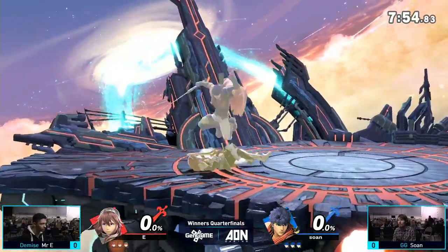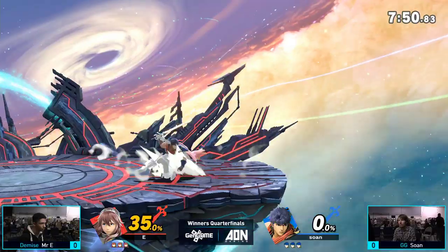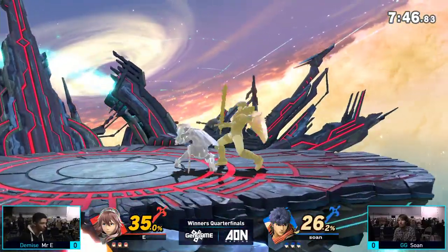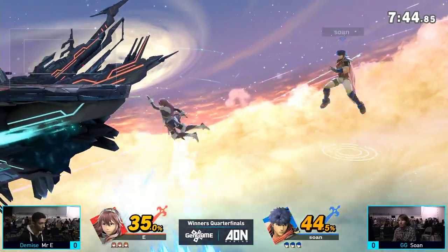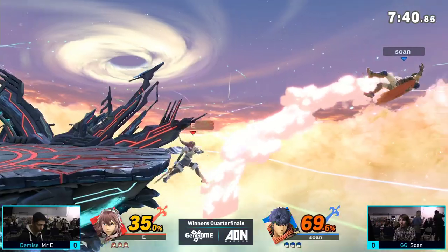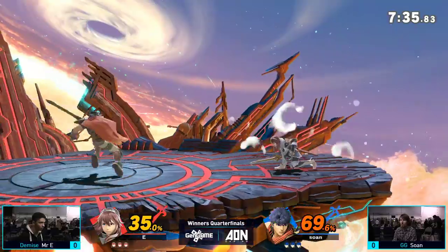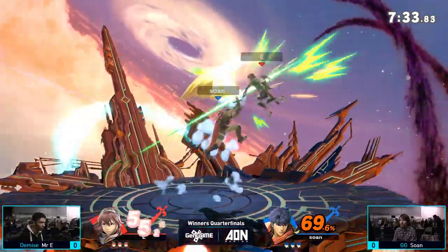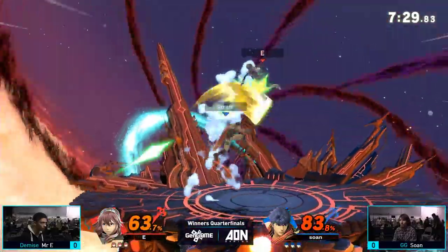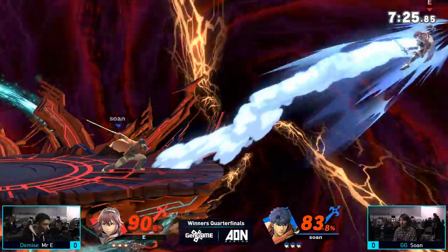Mr. E with a quick air dodge. I'm expecting to see a lot of playing around Ike's end lag in this game. Let's see what Mr. E pulls off — nice back air off the ledge right there, very nice. Nice counter. Sewn manages to get stage control. If I had to take a guess, I would say Ike probably would have a tough time with this matchup.